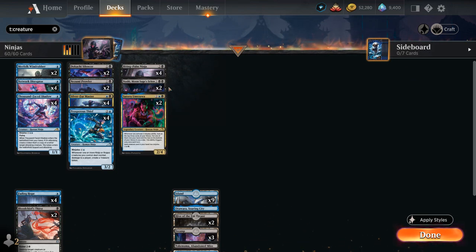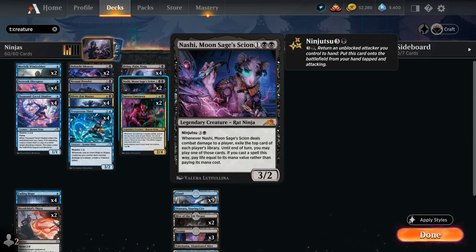Topping off the curve, Moon Sage's Scion — a three-mana 3/2 with ninjutsu for four mana. When the Scion deals combat damage to a player, we exile the top card of each player's library, and until end of turn we may play one of those cards paying life instead of its mana cost — so we get a nice free card.